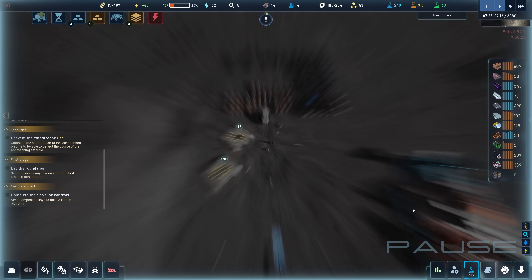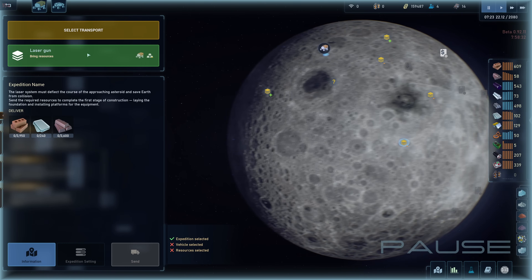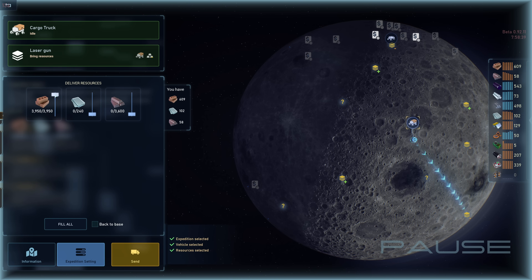Laser gun over here — set up an expedition. Okay, cargo truck is going to have an expedition. We can't haul... Actually that'll fit that much? That's crazy. Like 435 is fine. It says I have 609, so I can just send 513 concrete. We can send a few of our titanium plates while we're at it too — might as well. If we're making a trip out of this, we might as well. So let's send that over. I feel like this is a pathetic amount of steel, but yeah. We'll kind of do this. Let's do that, and so we'll set up that expedition.